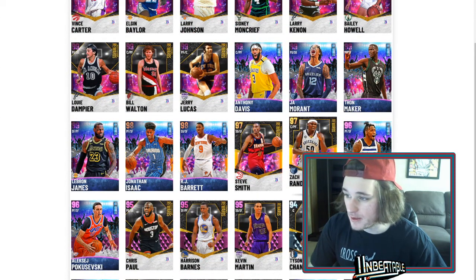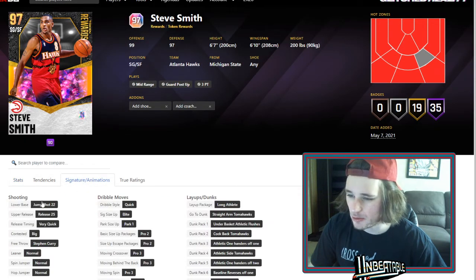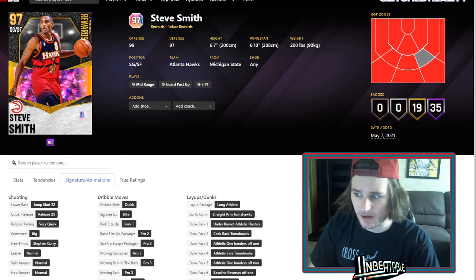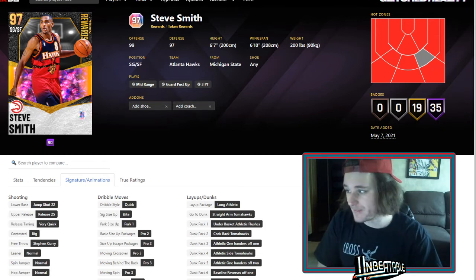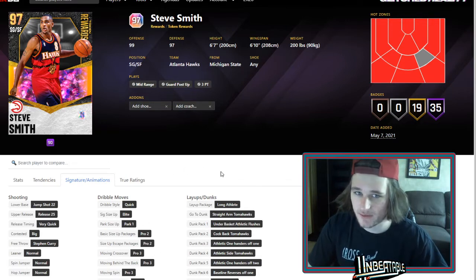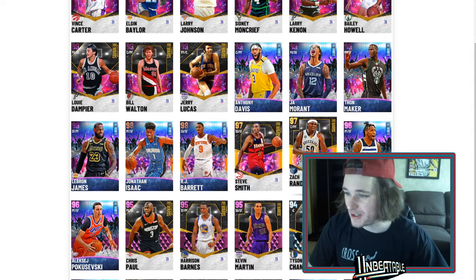Zeebo is going to be like level 33 — nothing too crazy. Steve Smith — someone on Twitter told me this dude is better than Michael Red. Jump shot 22 is decent but not good enough to justify that. Pro 3 behind the back, but a lot of cards have that now. I think Pro 3 behind the back is a little overrated at this point. How many times do you really go behind the back? If you're on current gen or next gen, just burst. The Pro 3 just doesn't do it for me like it used to.